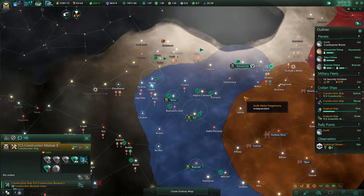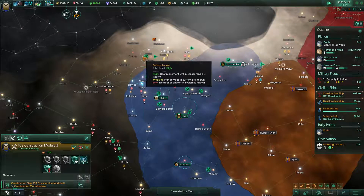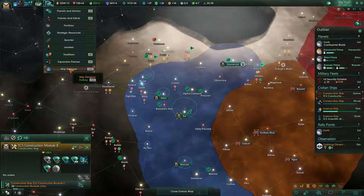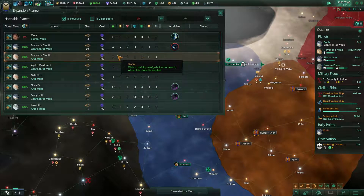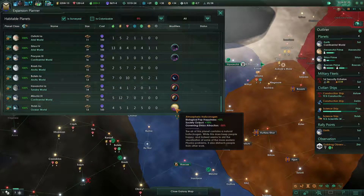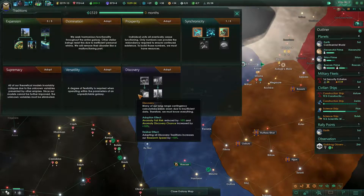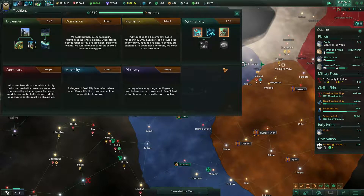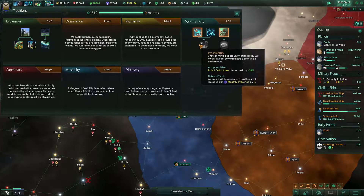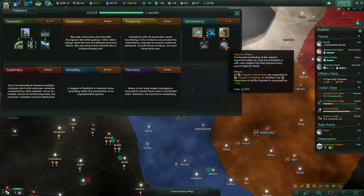Construction complete! There's a habitable planet — let's take a look at the expansion planner. Atmospheric halocene gives happiness plus five percent, and society research. We finally have enough for an additional tradition: more building speed, ship build speed and fire rate. We can go towards the Bulwark of Harmony.